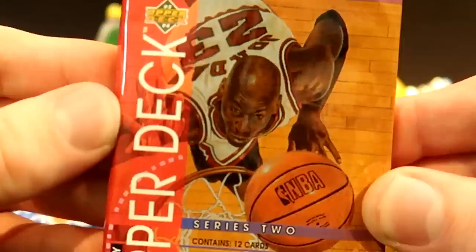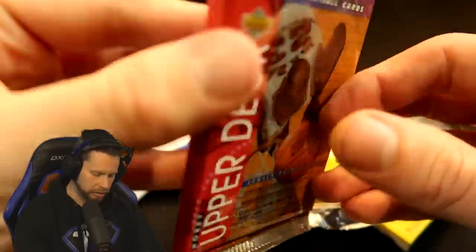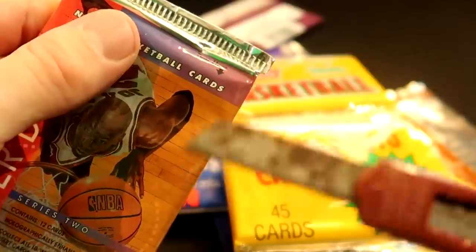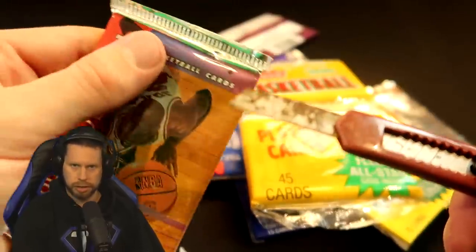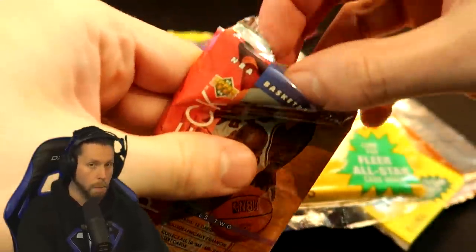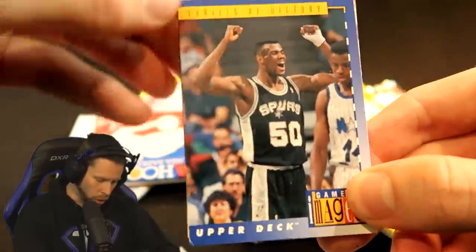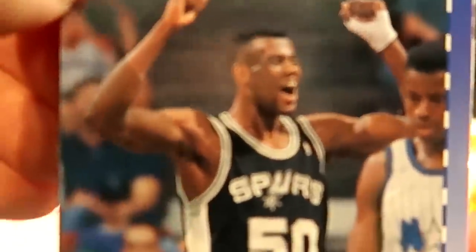I think we're gonna start with this Upper Deck Series 2. Is that supposed to be Michael Jordan on the cover? Let's open this up - I need Susan, my razor blade. I unfortunately lost Susan, so we have a new razor blade. We need a name for it - please leave one in the comments below. It says there's 12 cards in each pack, so we have 12 to choose from. Hopefully we can find someone in the game. Oh, is that muscles? I believe that is muscles - that is so good! That's definitely David Robinson.